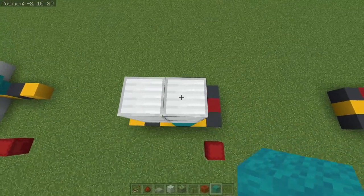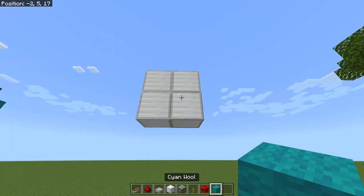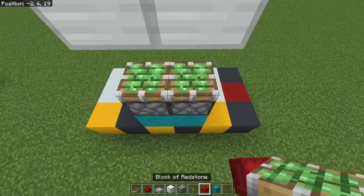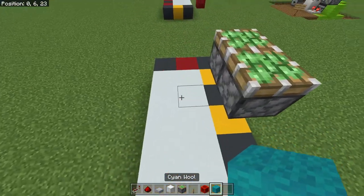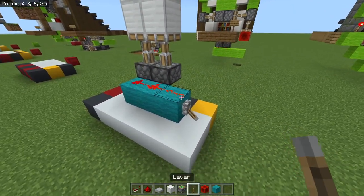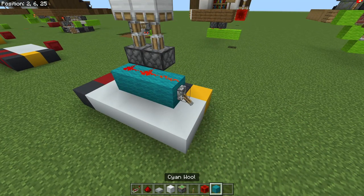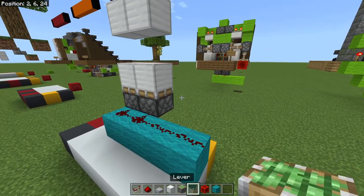Once you've got that in place, you'll need three blocks below it and two blocks above as clear room. Come to the bottom of this 2x2 and place two temporary blocks. Then sticky pistons facing up — this is the first retraction. Come around here, place three blocks, redstone dust on top of all of those. We can temporarily activate this, pull this down, and you can see that is the first extension and retraction of the bottom blocks. Then add one more piece of redstone dust to the very end.